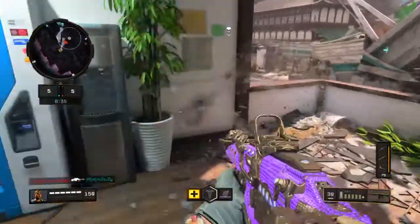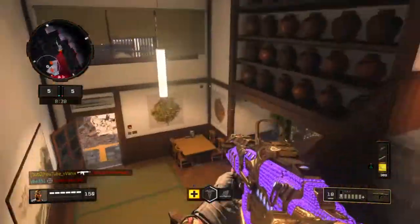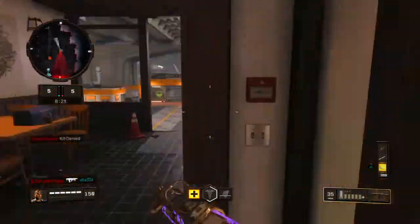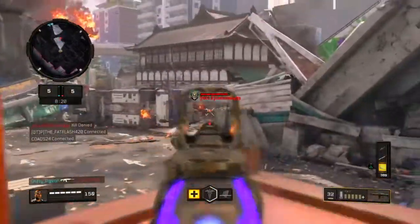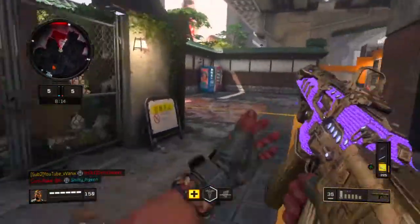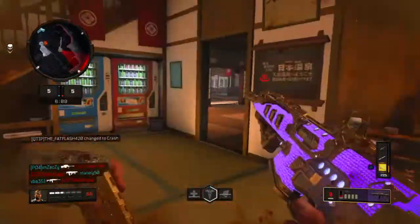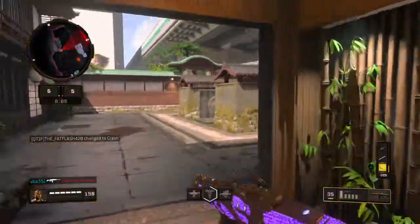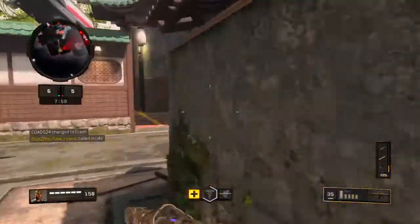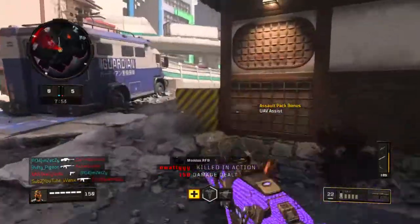Pretty much 70% of every single lobby is filled with people using ICRs. The reason why it's used so much is because of how powerful it is at long to medium range. It's also super good up close because of the damage, but the main thing that stands out is that it has very little recoil. Anyone can just grab this gun and absolutely melt with it, and it's probably one of the easiest weapons to get gold because of how easy it is to lock onto heads and get those headshots.